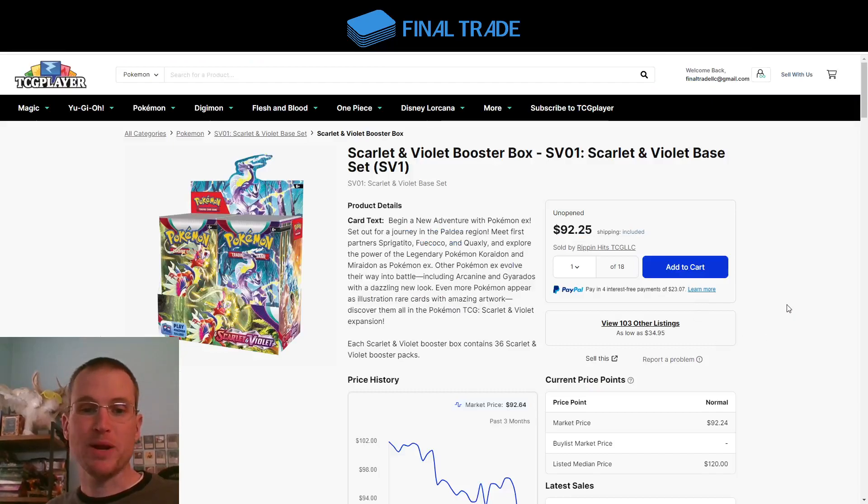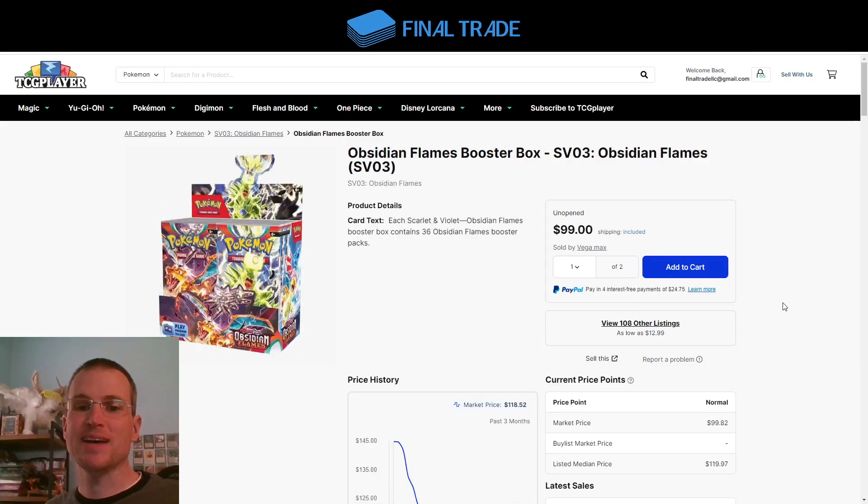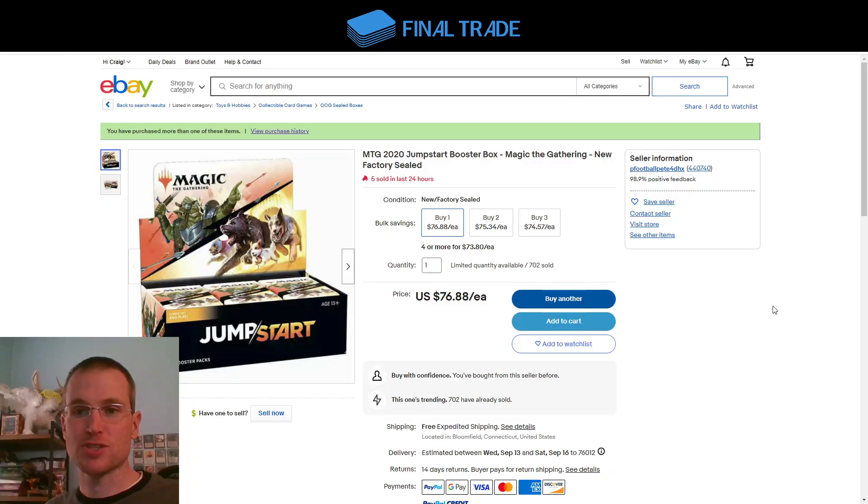Pokemon having its little bear market over here. Scarlet and Violet Base Boxes at $92, Paldea Evolved at $97, and Obsidian Flames at $99. Don't put it off too long — these are great boxes. Pokemon always does great in the long term. Don't let price drive your sentiment.